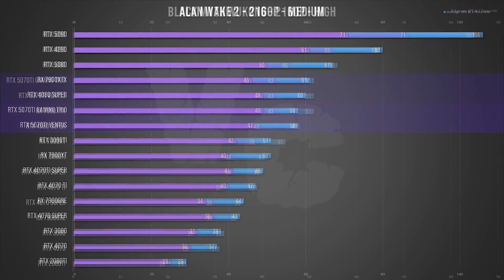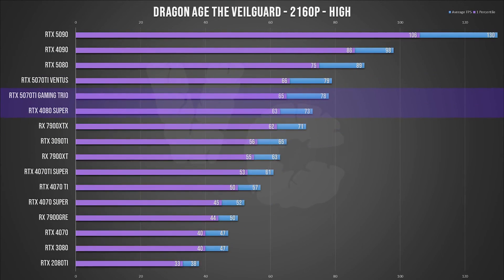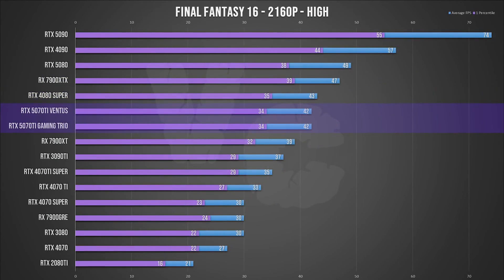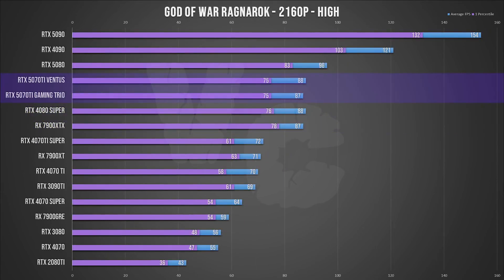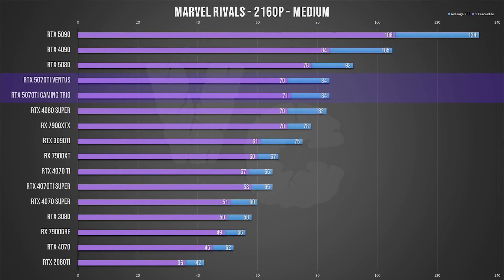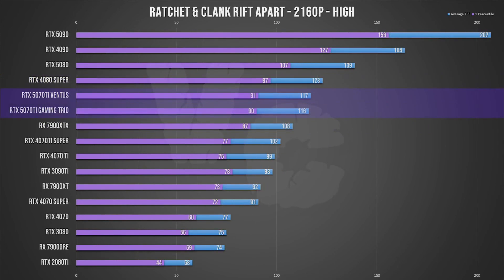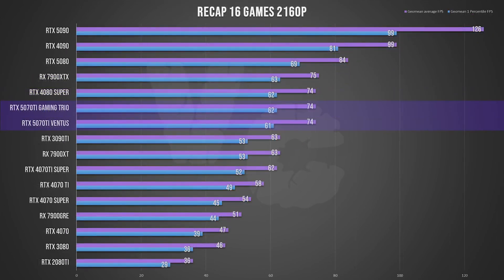I also ran the Gaming Trio through my panel of 16 games in 4K in rasterization. As you can see in the slides, it might surprise you, but both 5070 Ti cards deliver almost identical performance — as expected. The Gaming Trio often had a point or two better on the 1% lows, which also shows in the average. Ultimately, aside from anomalies or a very poorly cooled model, a 5070 Ti is a 5070 Ti — it almost never changes anything in terms of performance.